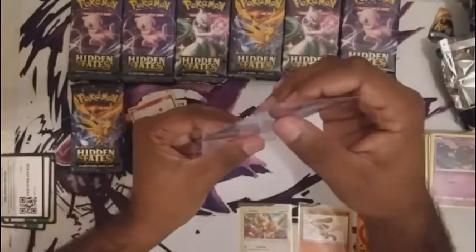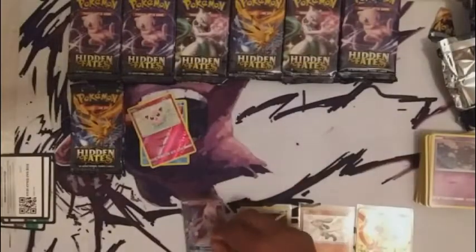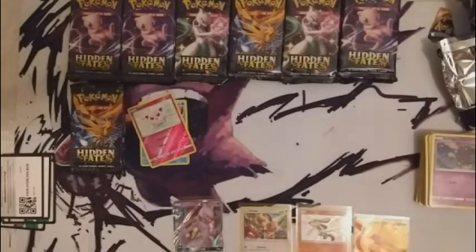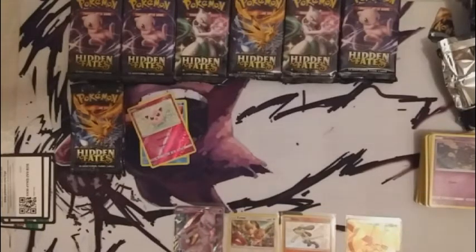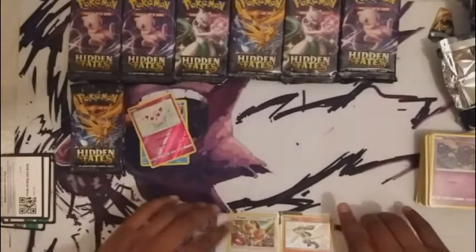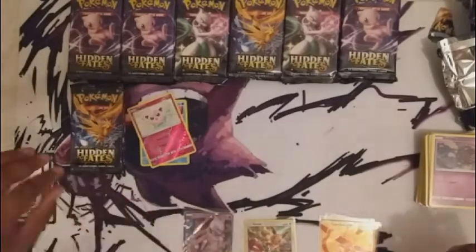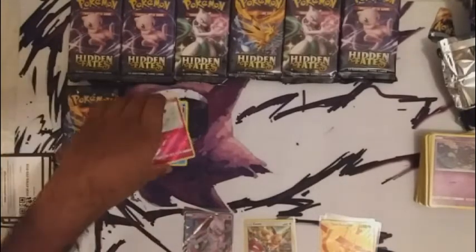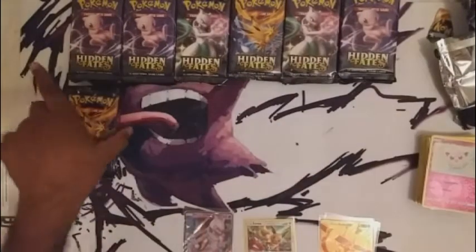I've been doing my best to sleeve these cards — I want to keep them nice. Super happy about that card, that's actually awesome — a gold card in our second booster. I'll probably do what I did in the last video and sort of organize them. Okay, so that was our third tin — and we're on to our fourth.